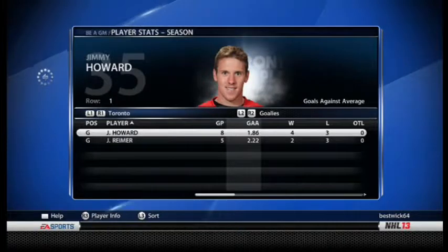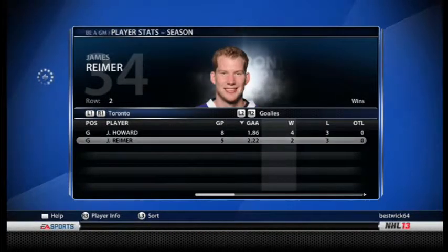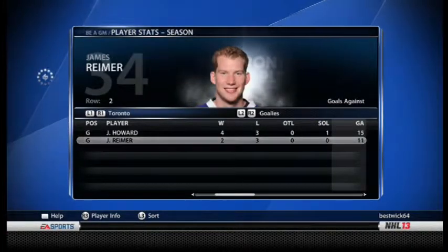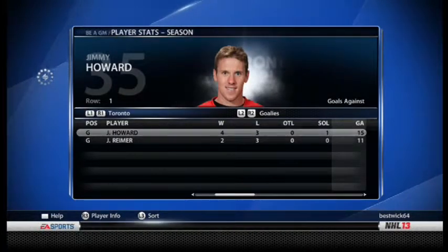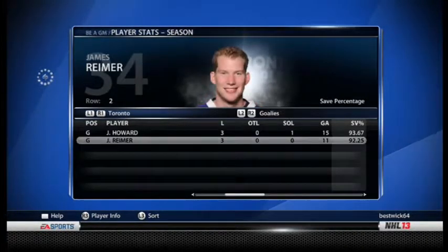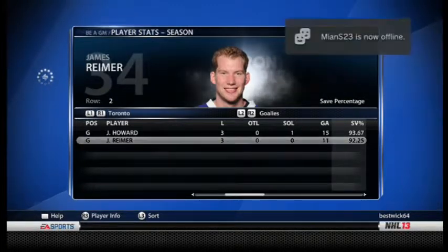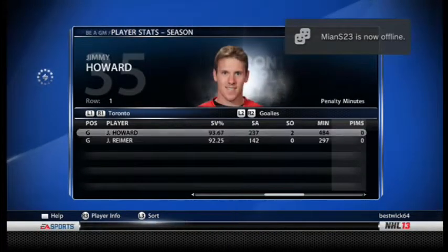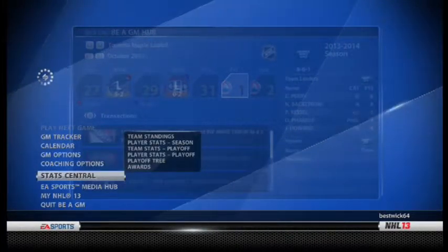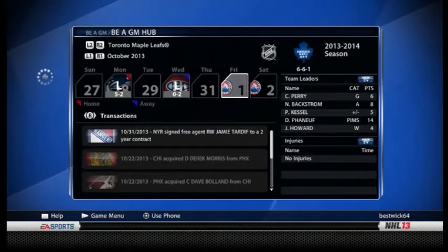Looking at goalies: Reimer has played a bit less but Jimmy Howard has played way better — 1.86 goals-against average in more games played, more wins, they're tied for losses though Howard has an overtime loss. Howard's save percentage is also better. Reimer's played fewer games, so hopefully it is early season jitters. Howard also has two shutouts. That's going to bring us to the end of this episode — if you want to comment on line changes, trades, or free agency moves we should make, let me know below. Hopefully you enjoyed, and I'll see you next time. Peace.